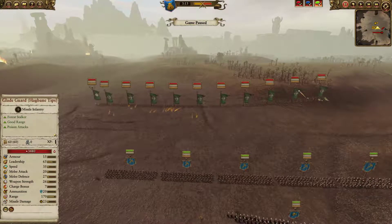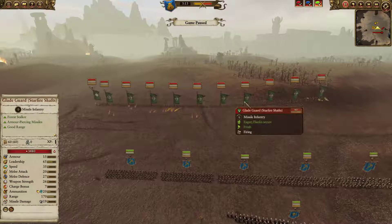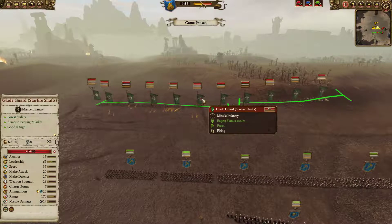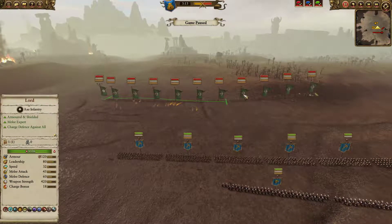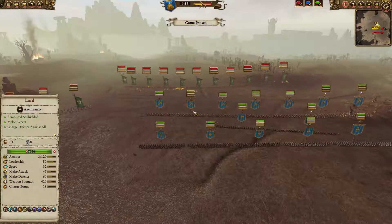The front line is a mix of four units of Gladeguard with Hagbane tips and six units of Gladeguard with Starfire shafts. The Starfires have armor piercing and fire damage, but they also do magic damage, which means it's mitigated by 25%. The Hagbanes have poison so they slow my infantry down, but again — magic damage, so reduced even against the unshielded miners.